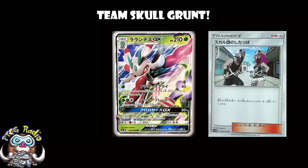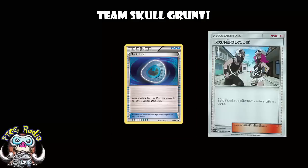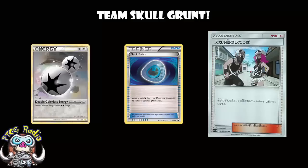Yes, I think it could be that good. But again, it attaches energy from the discard. In the expanded format, we've got Dark Patch, so again, these are situations where you might want energy in the discard. And here, the translation is important, because if it's 'you may discard,' then obviously you don't want to do that. You want to get rid of stuff like Double Colourless for a dark deck, but you certainly don't want to put their dark energy in the discard and give them access to Dark Patch.